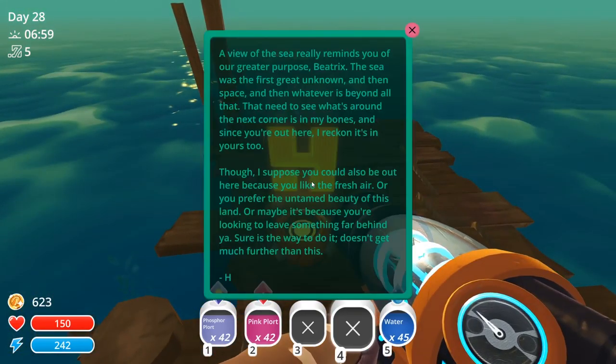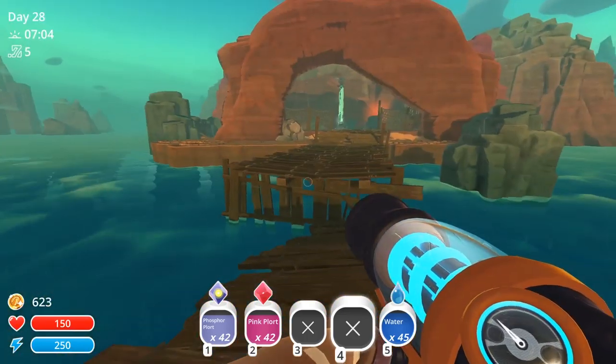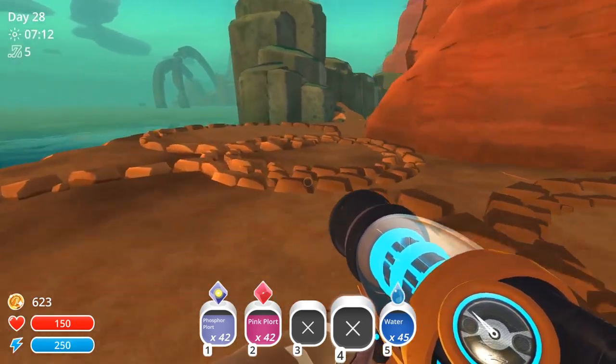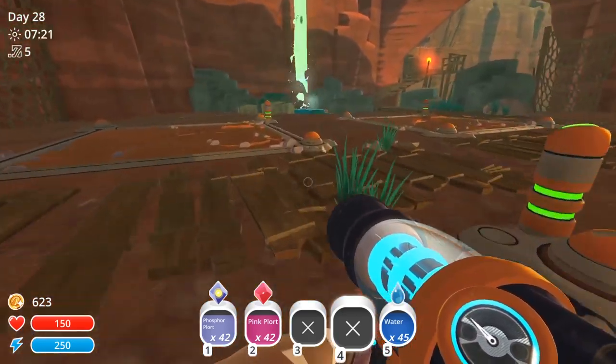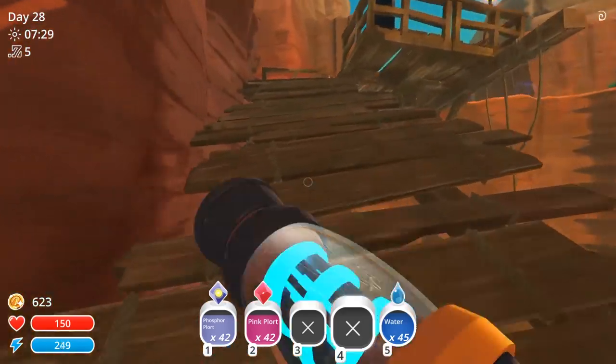A view of the sea really reminds you of our greater purpose, Beatrix. The sea was our first great unknown, and then space, and then whatever is beyond all that. That need to see what's around the next corner is in my bones, and since you're out here, I reckon it's in yours too. Though I suppose you could also be out here because you like the fresh air, or the untamed beauty of this land, or maybe you're looking to leave something far behind you. I'm not quite sure of the purpose of this area — it has extra corrals and extra space, but I don't know what I would put here. Does it even have a telepad? No, it seems to be about it.